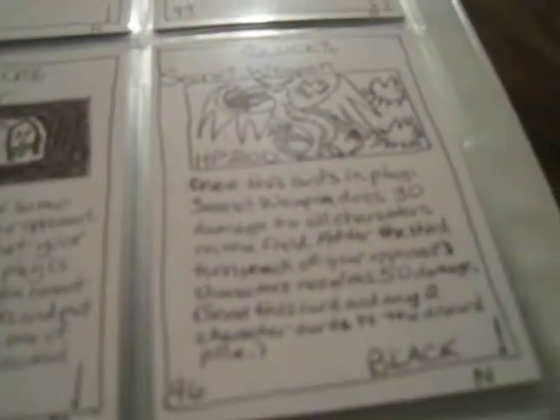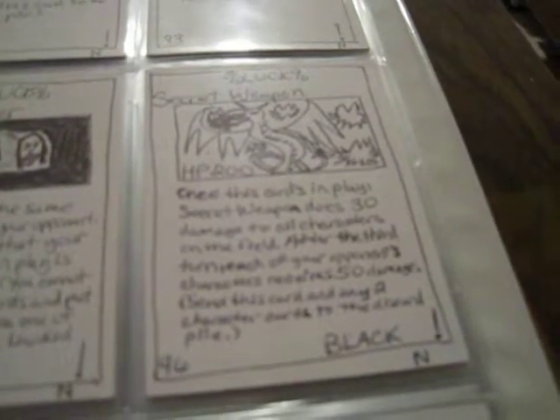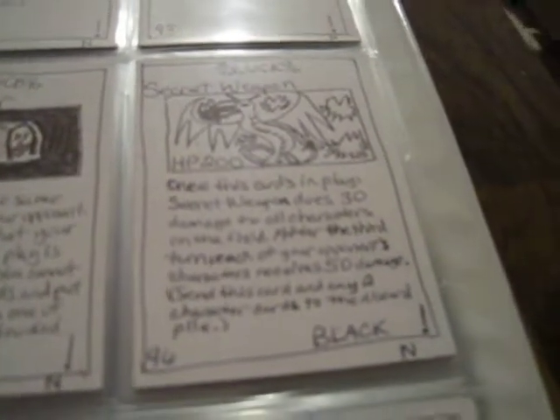The second way to summon it says: send any two character cards back to the discard pile. That means if you don't have those four items, you can just take two of your own guards, kill them, and they'll bring it out. That may stay the same or may change when the game is printed, but the four different items will definitely bring it out.